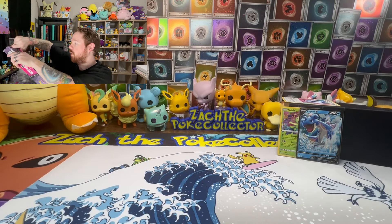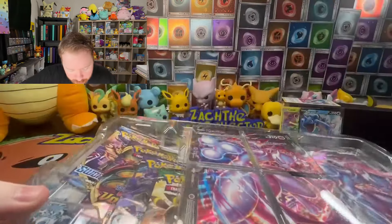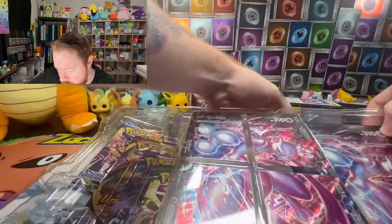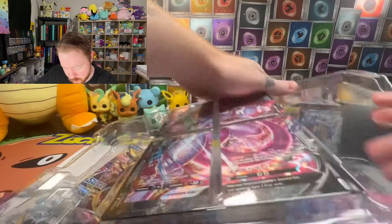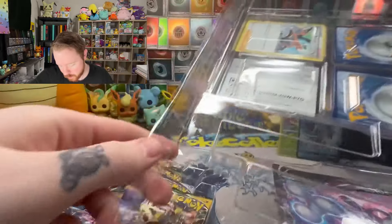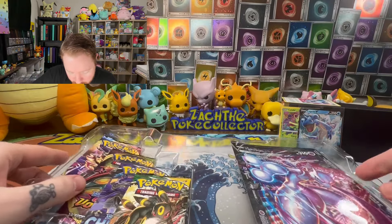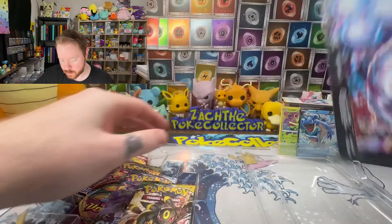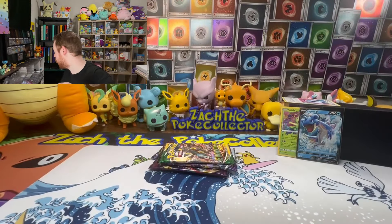Let's get into this Mewtwo box. I think the pack selection is the same — I see an Evolving Skies chilling in there. Yep, same pack selection. We'll take it. I'm pretty sure these dropped at the same time along with the Zamazenta box, maybe a Zacian box. Got a nice code card, and a Professor's Research randomly hiding in the back. Oh no — this jumbo Mewtwo got a little warp there, but not too many people go for the jumbos anyway, so not too big of a deal.